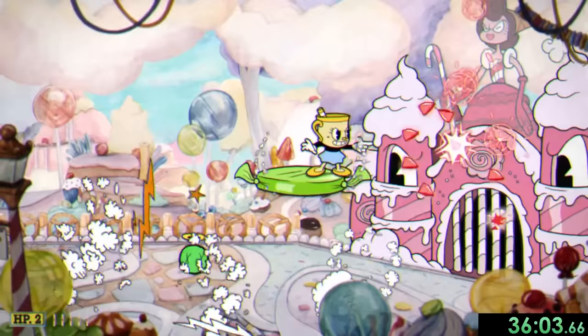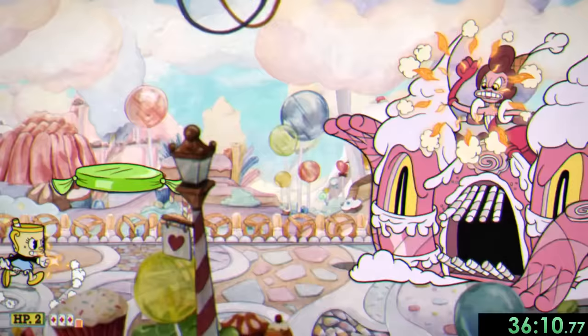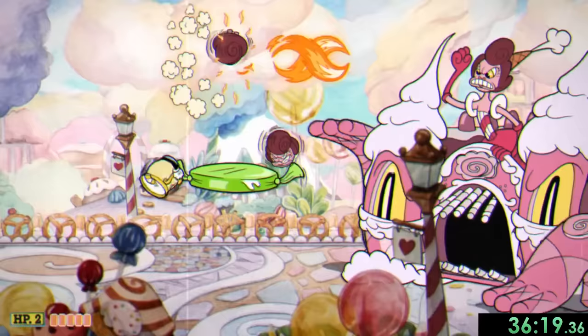Now while Bonbon transitions to her last phase, I like to get a couple spread shot EXs directly in her face before backing away and using charge shot again. In this phase she has an attack where she throws her face at us, and one where some candy balls roll on the ground, but we get it done and onto our next run and gun.